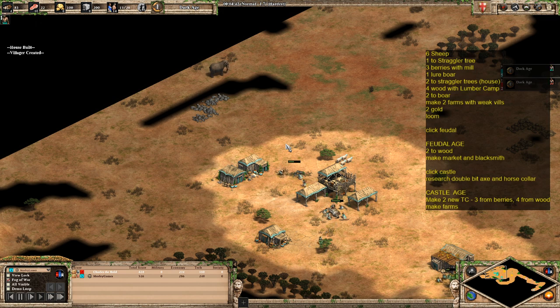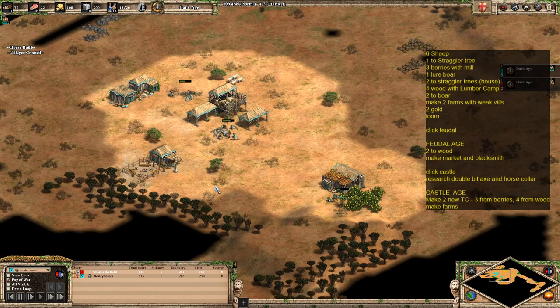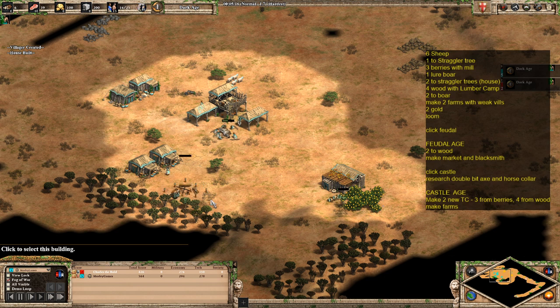Your next four villagers to come out are going to go to the wood line and make a lumber camp. It's important to note that you need to make a house there, and we're just making a second house with this first villager to come out, with three more to come out to the wood line. Eventually we're going to move the villagers from the straggler trees down there as well, so you've got seven on the lumber camp.